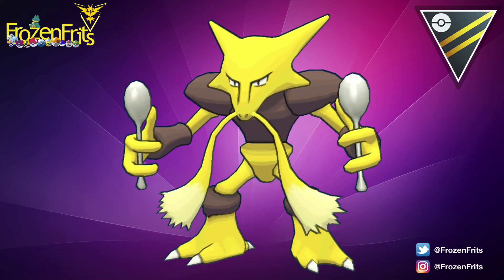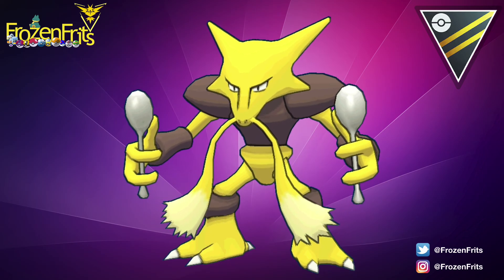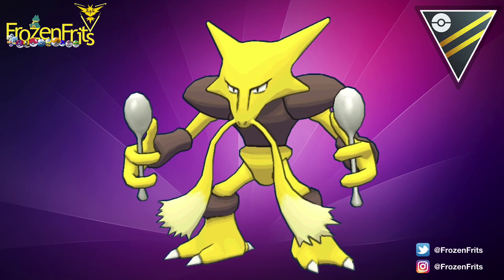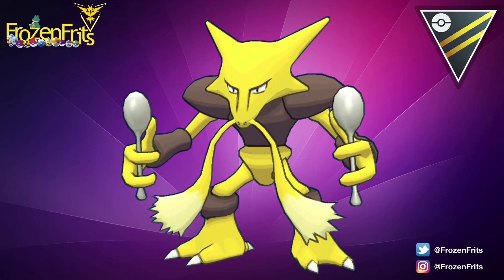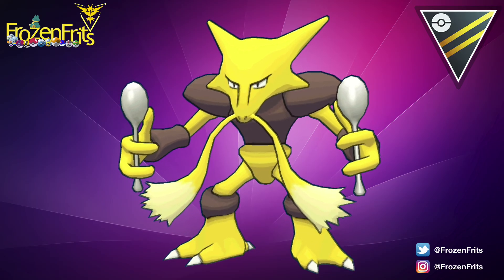Alakazam: Normal-type Pokémon, height 1.5m, weight 48.0kg — doesn't favor brute force, using psychic powers to defeat opponents. Thanks for the information, Pokédex.